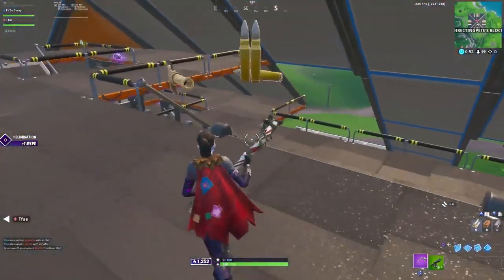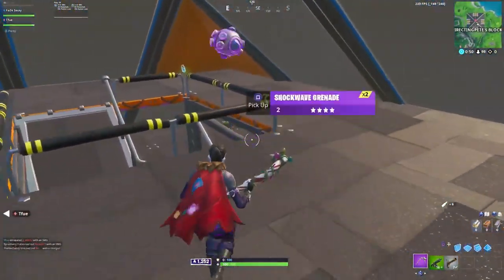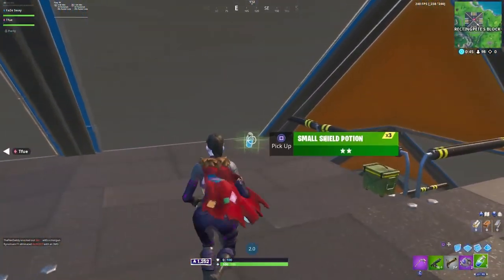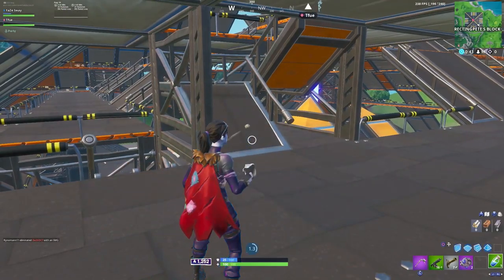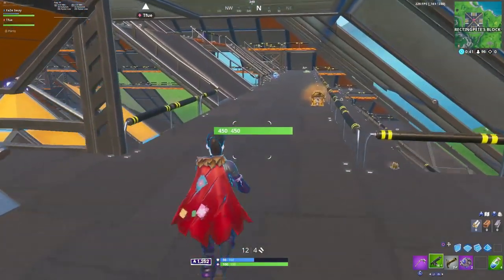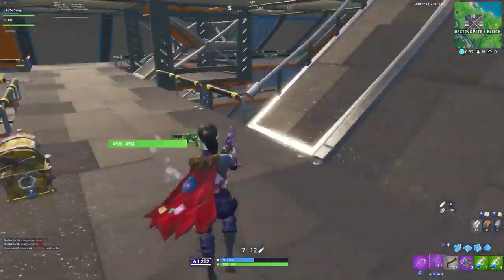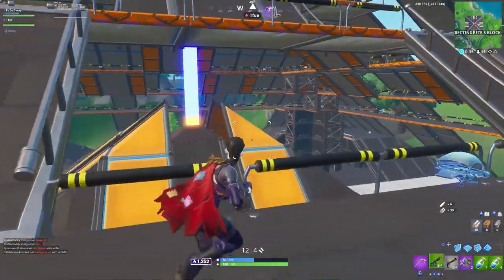About a week or two ago, Sway and Tfue duo'd some arena together and hit a kill record — 42 eliminations, the highest achieved for a champions division duo's game. It being the highest division for arena means their opponents are no slouches either. They need to win each fight really decisively in order to keep the momentum going. So let's see what exactly Sway does in particular to enable that.